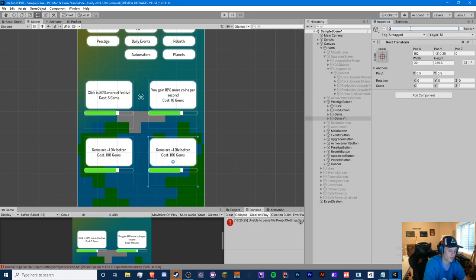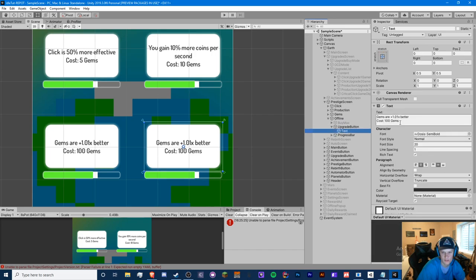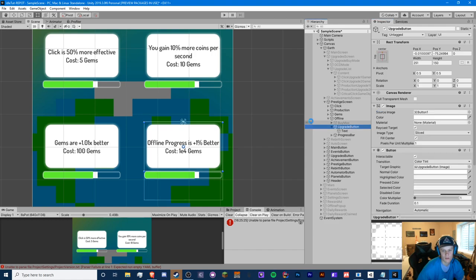This will be our offline upgrade. Let's call this 'offline progress is plus one percent better.' Let's make this pricey — let's make this cost like e4 gems.